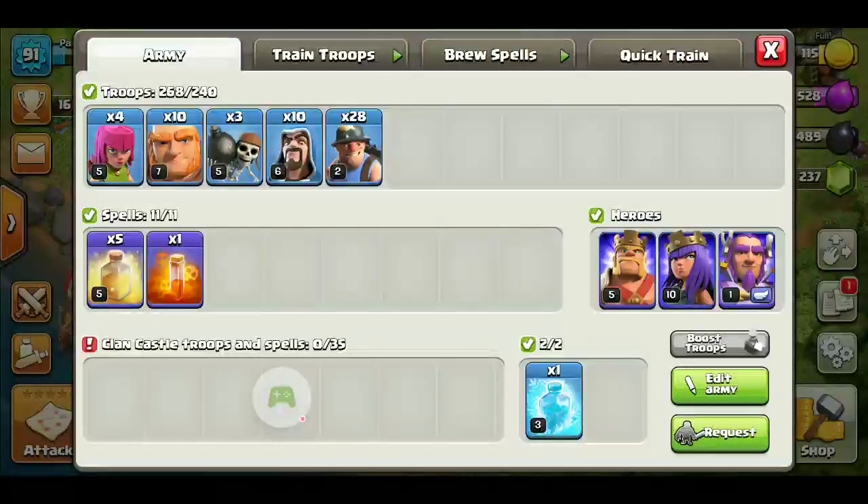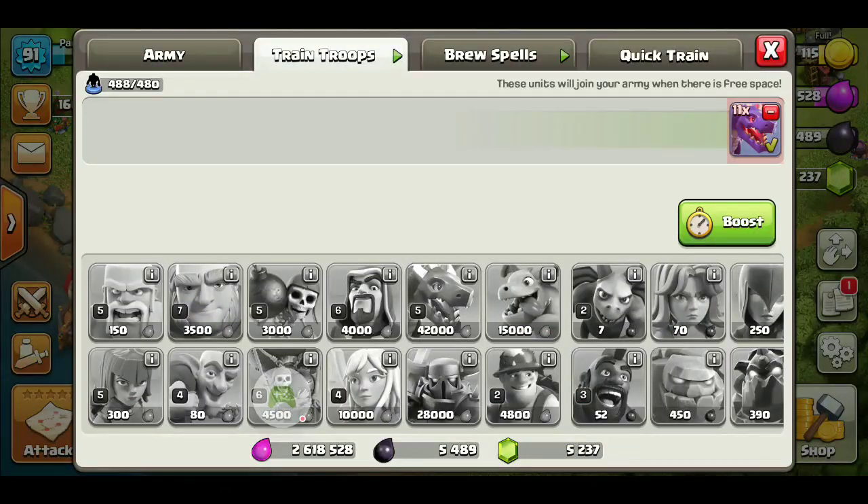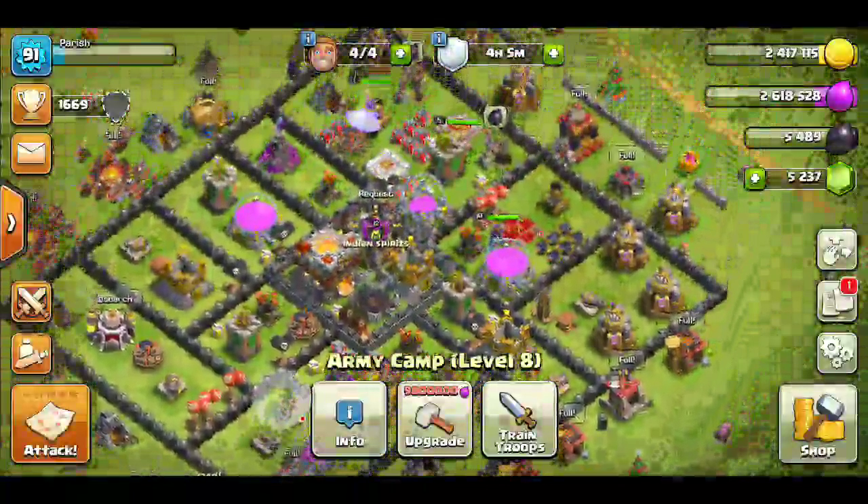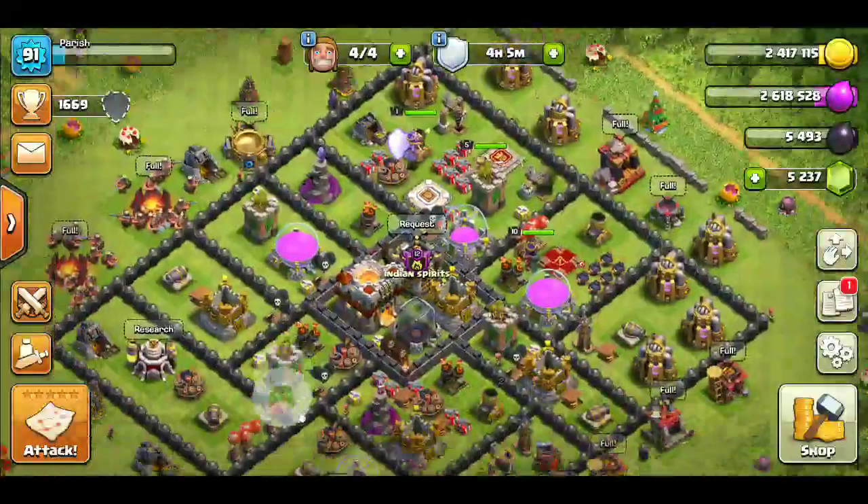Here you can also see that my troop capacity is 488 out of 480 — that's really cool. And here also, troops is 268 out of 240. I just found this glitch and I just want to share it with you.